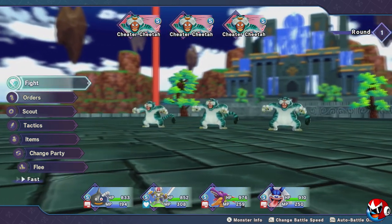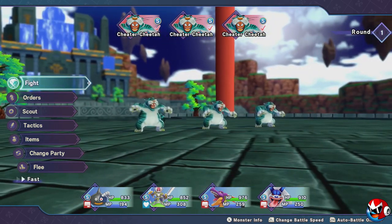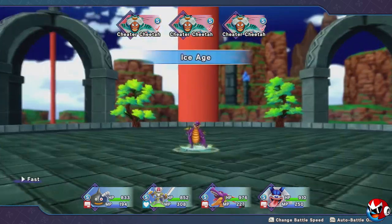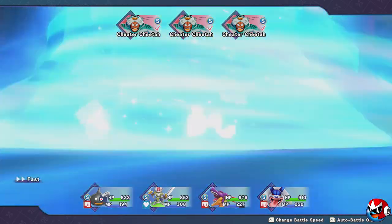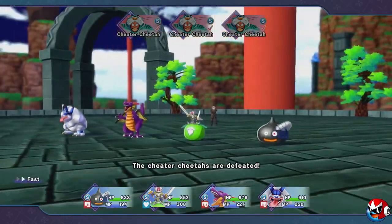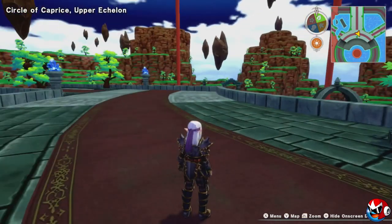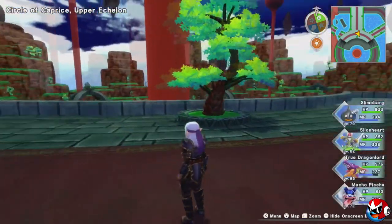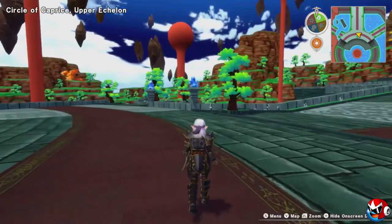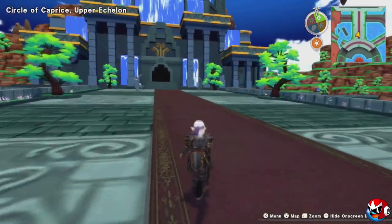First thing you want to do is find the area you want to look for eggs in. I highly recommend Circle of Caprich, and you'll see why in a moment. Get to the Circle of Caprich upper echelon and win ten battles. That was my tenth or possibly eleventh battle.